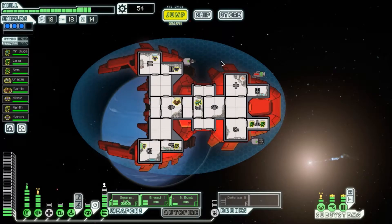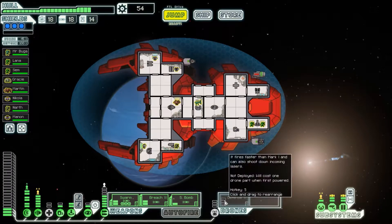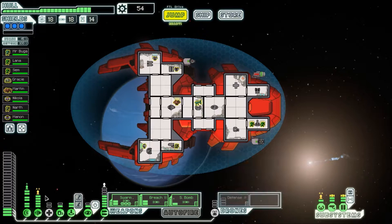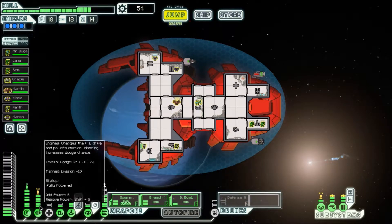Hey everybody, I'm Crow. Welcome back to Faster Than Light. We've got pretty much everything we need, I think. We can only get two more power, and unfortunately we need three more for the defense. If we take one out of engines, we could put this in here, and that's probably worth the 5% difference.